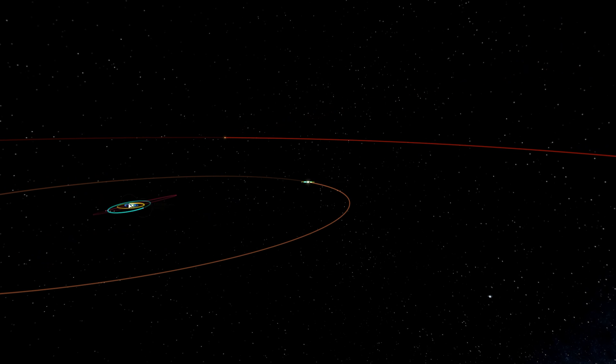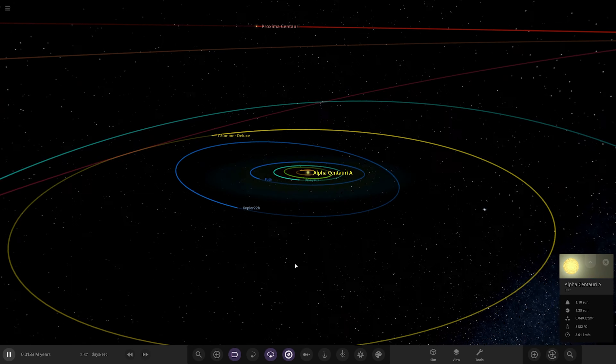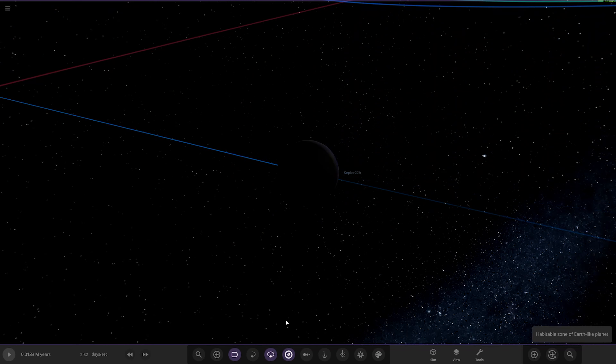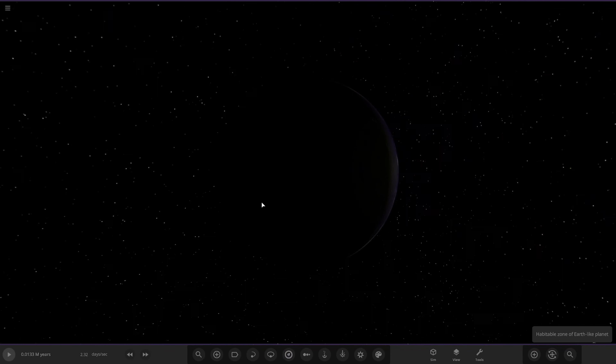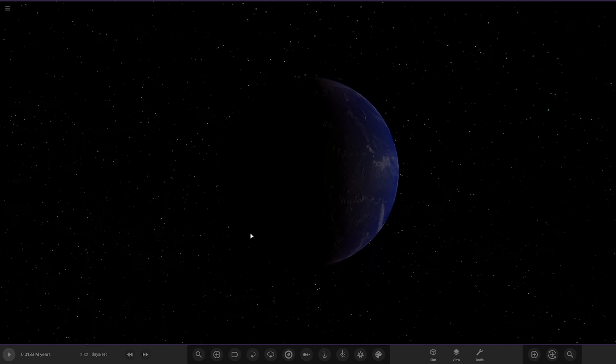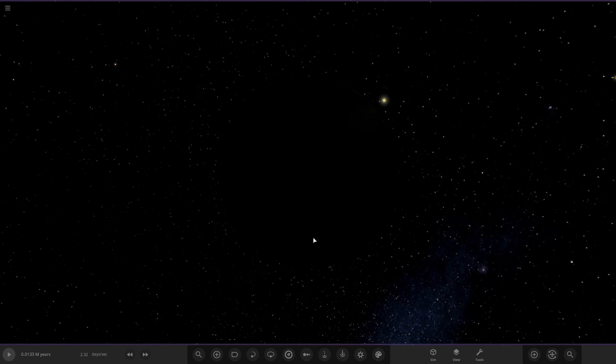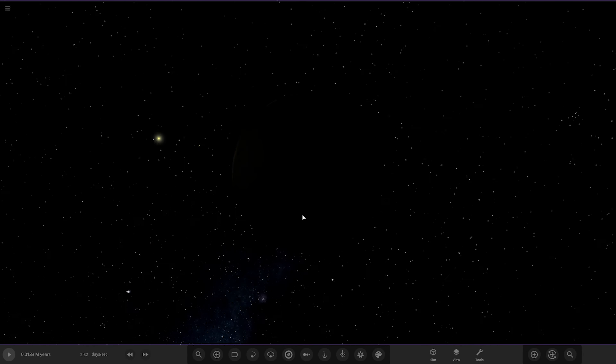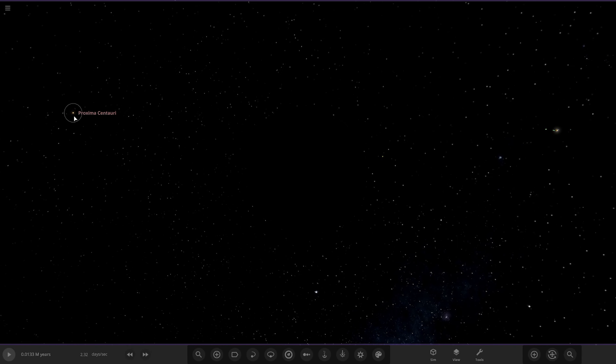So our third star in the system. If we go to some of the older planets - we'll just go to Kepler 22b here, just a nice blue world. If we have a look around, we're in orbit of Alpha Centauri A over there, then you've got Alpha B in the distance, and then lastly Proxima in the very far edges over there. Looking good.